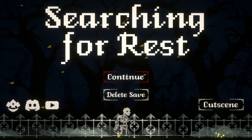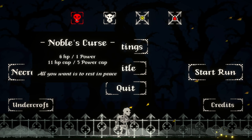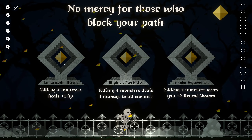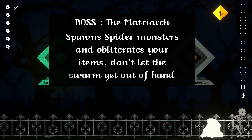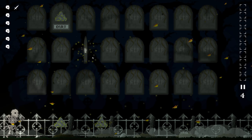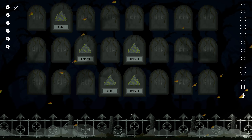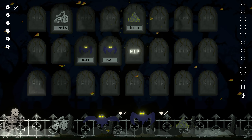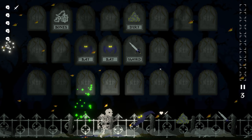Hello, Zeta here and welcome back to Searching for Rest. Let's do the noble curse again and just get me the heal. The matriarch — that's a different one. I think there are many different bosses. Now there's at least three: there's a death one, the gorgon, and the matriarch.